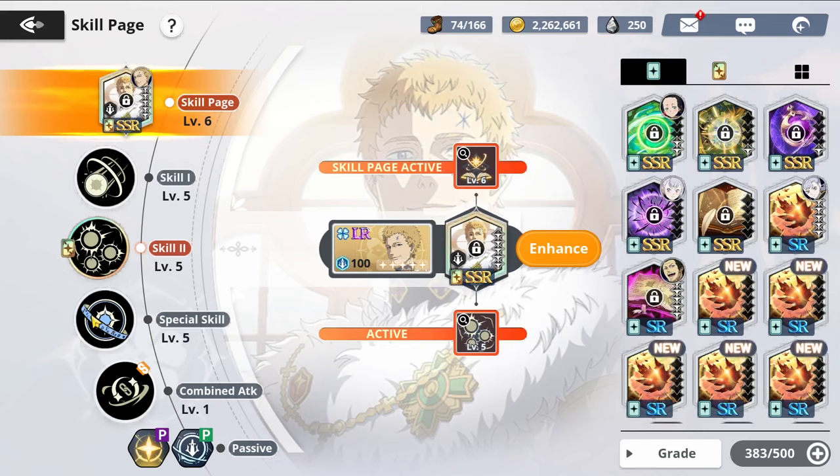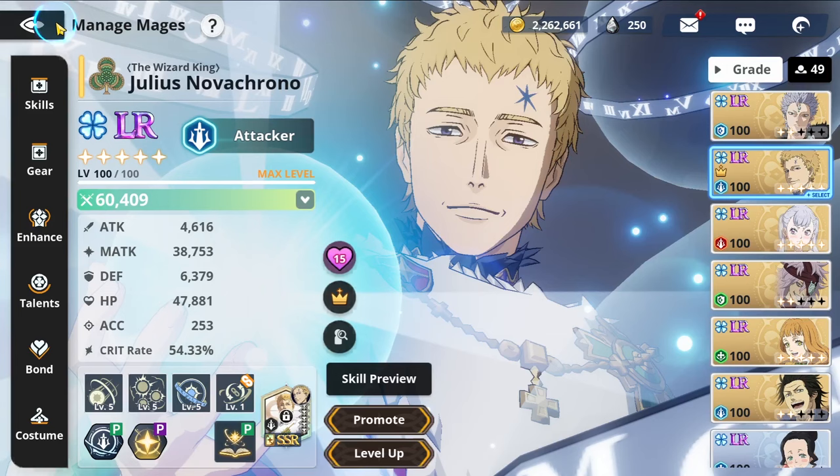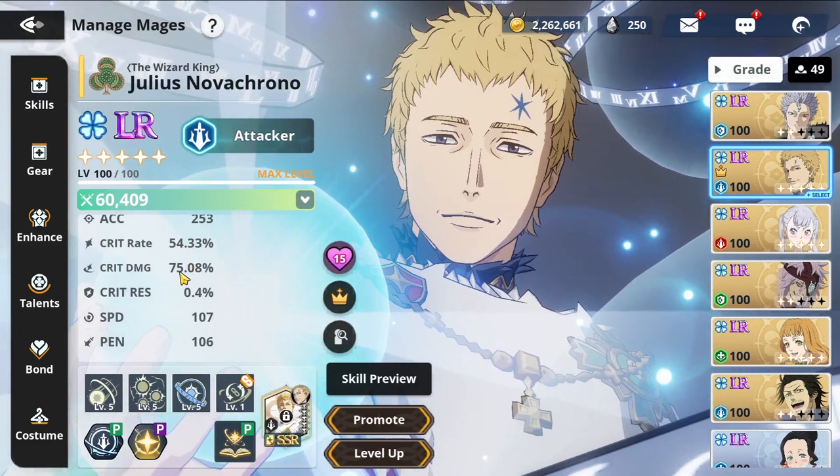I'm very excited to show you guys exactly what he can do. I just got his skill one maxed out as well, and we're gonna try to get the combined attack to get that extra CC. The man is sitting at 60k with nearly 40k magic attack, 50% crit rate, and 75% crit damage.